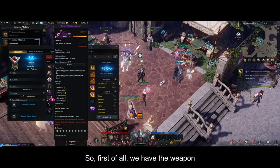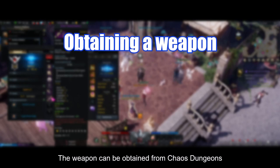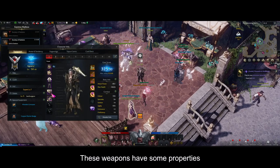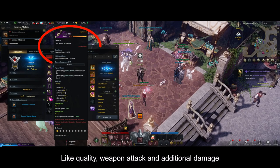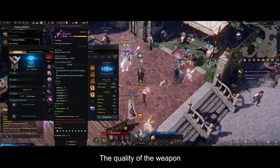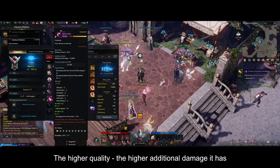First of all, we have the weapon. The weapon can be obtained from chaos dungeons, abyssal dungeons, and legion raids. These weapons have some properties like quality, weapon attack, and additional damage. The main point to consider is the quality of the weapon — the higher the quality, the higher additional damage it has.